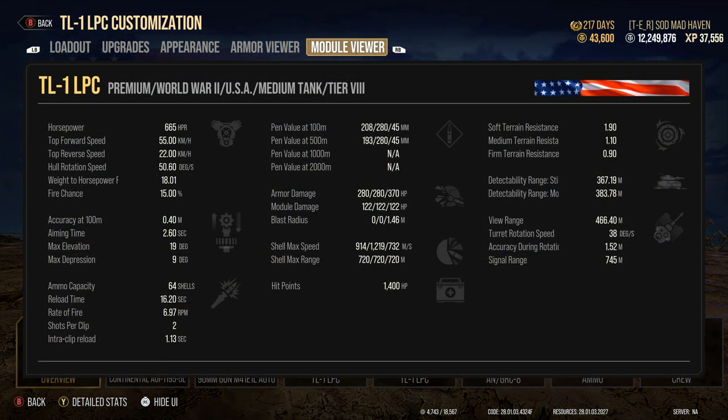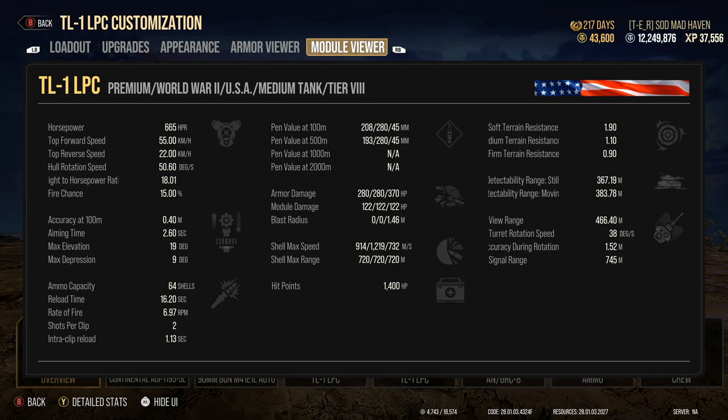Let's jump into the Module Viewer. Overall horsepower is 665. Tap Y to get your detailed stats — this is one of the best setups they've had. Top speed is originally 50, reverse speed 20. With the 10% added, you get increased reverse and increased top speed. With a power-to-weight of 18.1, I felt more comfortable putting on the top speed rather than the power terrain, which is 5% horsepower and 5% top speed. The extra 10% — there's just no point to use anything else.